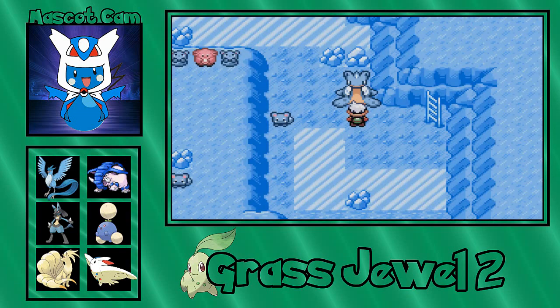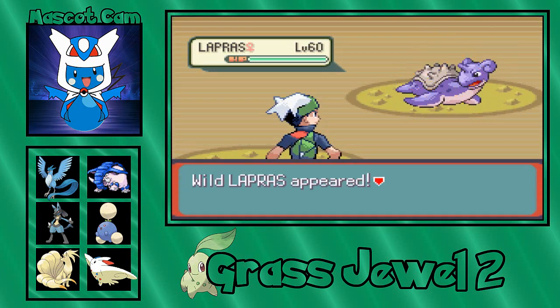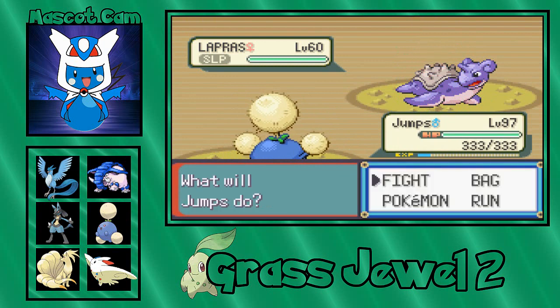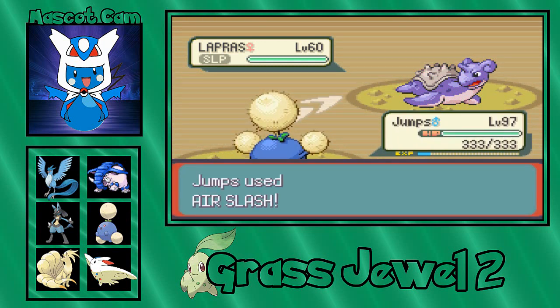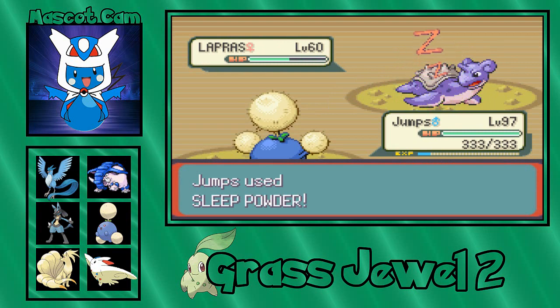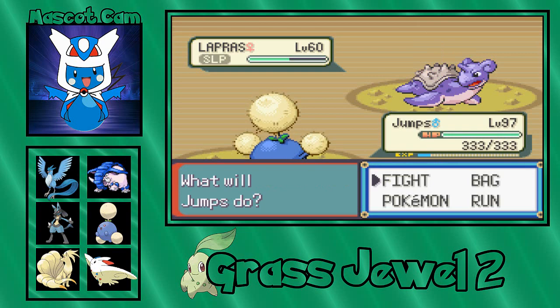Hello there, Lapras. In Grass Jewel, you get a free Lapras — here you get to encounter a Lapras. But not just any Lapras — it's a shiny Lapras! You get a bunch of shiny opportunities in this game. By opportunities, I mean you're given the Fampi egg that's guaranteed to be shiny, there's the Togepi encounter, there's the Porygon 2, and there's the Lapras. Lapras is definitely one of my favorite shinies.